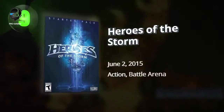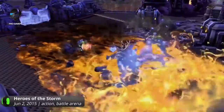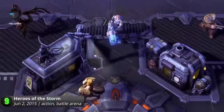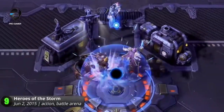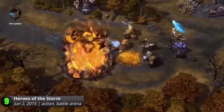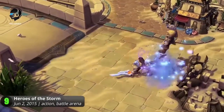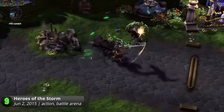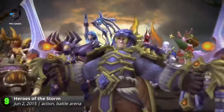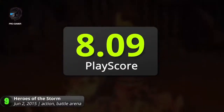9. Heroes of the Storm. Although MOBA arguably built its foundations under the Warcraft title, it wasn't until recently that Blizzard entered into the battle arena sphere. Reuniting the characters across all their games, they face each other in an epic brawl. Watch Jaina Proudmoore cast spells side by side with the warlock Gul'dan, as they battle it out with Tracer and the demon Diablo himself. They bring their personalities with them, as well as some elements from the games they represent. It's a chaotic superstar match of skill and reflexes, and it has a PlayScore of 8.09.